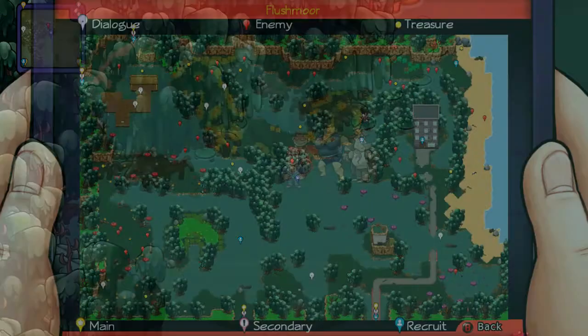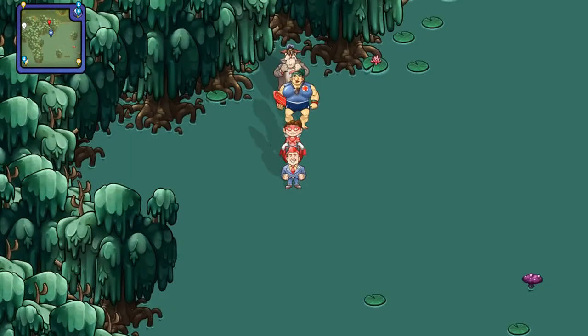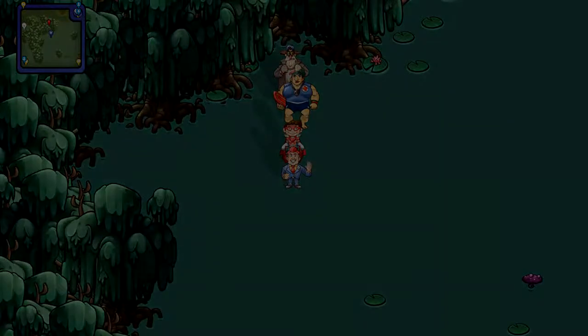I think what I'm gonna do is, next time on Citizens of Earth, we're going to continue this. Because we've traveled around a fair bit today, so we probably need to leave this for next time. Next time, we're gonna see if we can find the rest of the Flotsam, get the Plumber, and then see if we can get the Firefighter as well. Thank you guys for joining me, and I'll see y'all later! We'll see you next time!